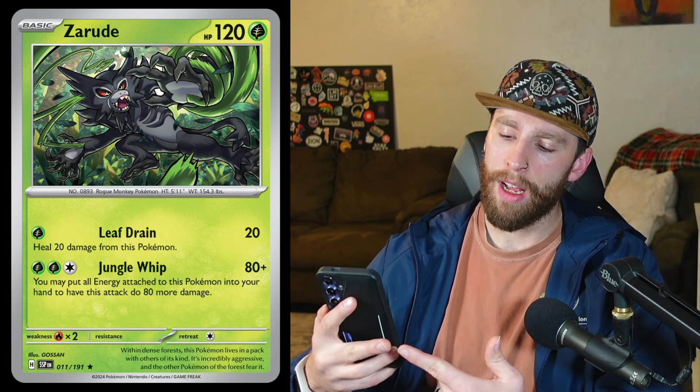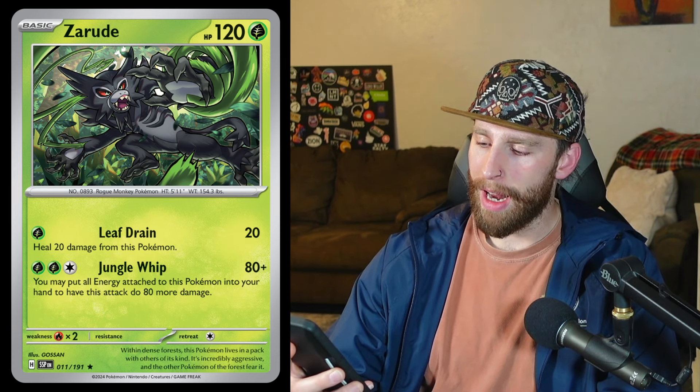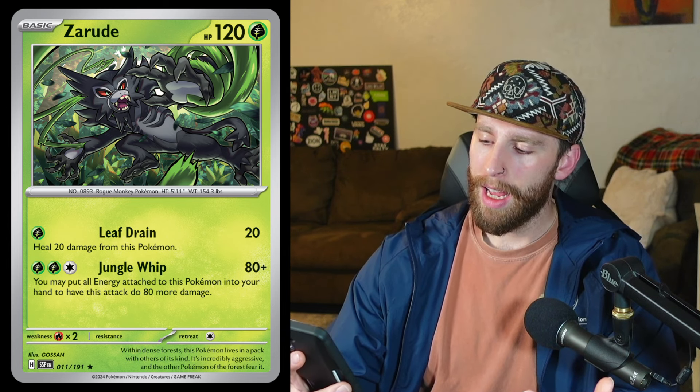Then we got Zarude. Zarude was kind of cool-ish. We got 120 HP; it's going to be a basic, so easy to get out and get running. We got Jungle Whip — you can use Venusaur and Rillaboom to get energy out on there, since it does take two grass and one colorless. Jungle Whip does 80 plus 80 more damage if you take all of that energy and put it back into your hand. So it does get all the energy out of the deck and into your hand, and you might want to find ways to shuffle the energy back in — but it's an easy answer to hit 160 damage.